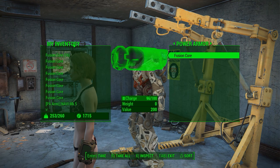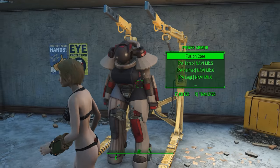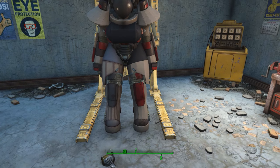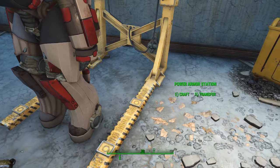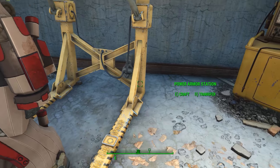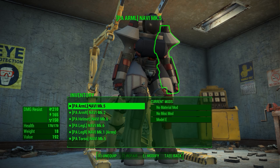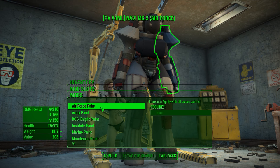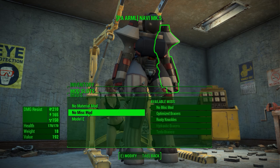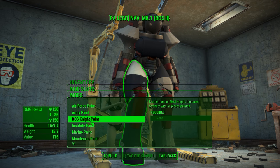Now we actually get to the power armor. You get all these power armor pieces from the metal crate over there. Once I transfer them all on, you get this really cool looking power armor. There are a little bit of clipping issues, and one leg has a different paint job which is why it looks slightly different. The Navi power armor is meant to look like a cat — 'navi' means cat in the mod creator's language; they don't speak English.